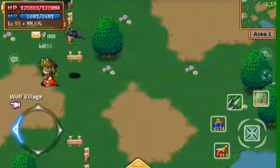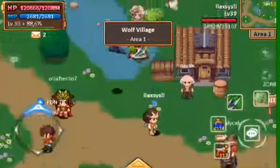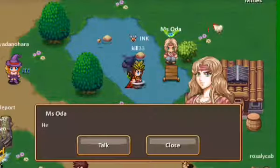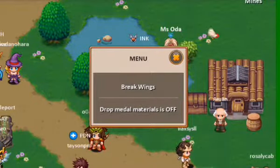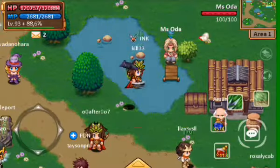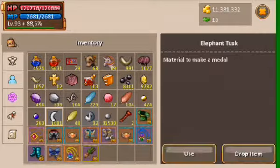This is another update. Go to Wolf Village and talk to Miss Oda. As you can see, drop medal is off. When you turn that off, you will no longer loot materials for your method, like this one. You will no longer receive that when you hunt monsters.